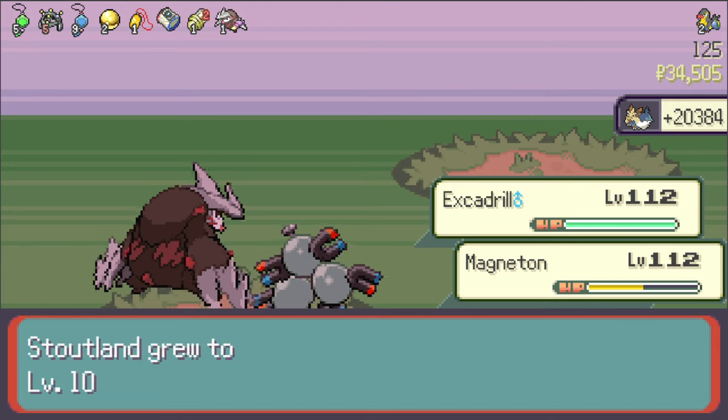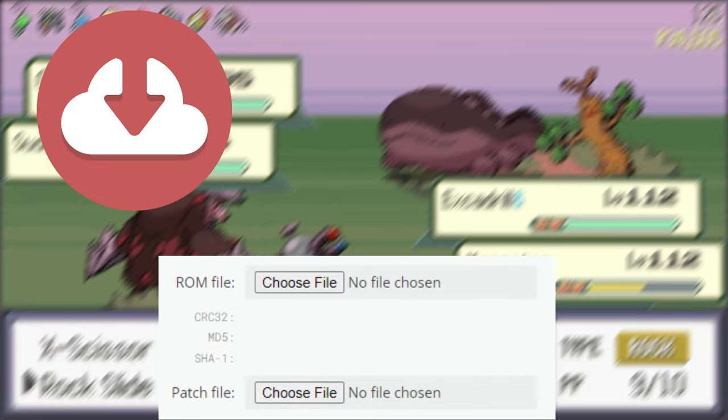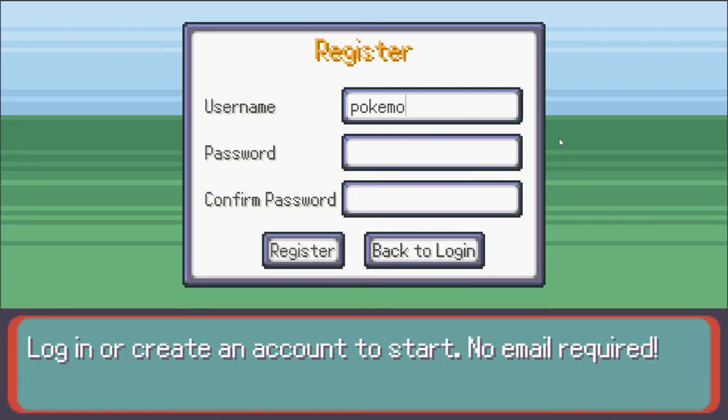First of all, this game is completely browser-based, so you won't need to download anything, patch any ROMs, or set up an emulator. And because it's also account-based, you don't need to transfer any data to play on a different device — you can just log in.